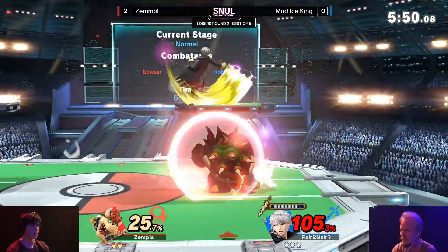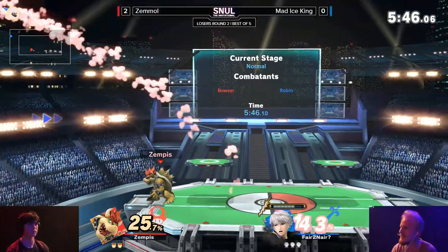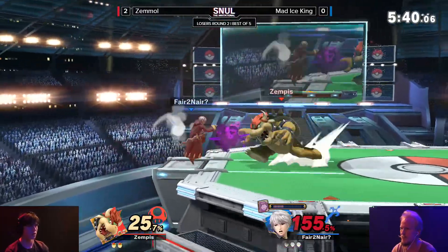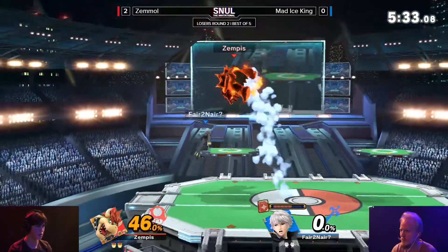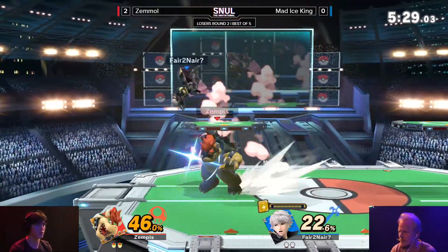Zemmol once again trying to find a jump in - didn't quite get it, finds an up air, doesn't quite take it. Fair also not taking it. But we've seen the situation time and time again where Mad Ice King is at disadvantage and doesn't really know what to do. Reading the Nosferatu from the ledge - would have healed a lot, but now it cost him a stock. Yeah, the final hitbox being a little bit bigger there.